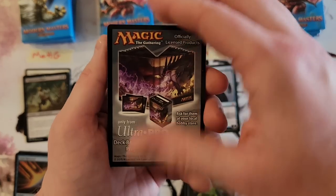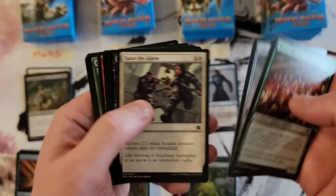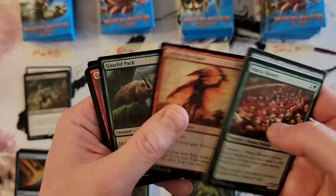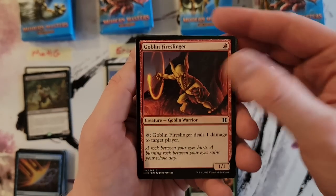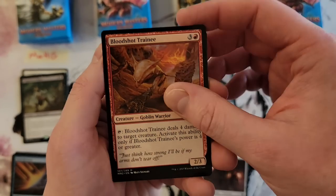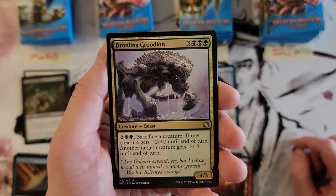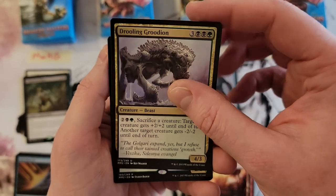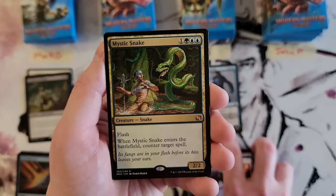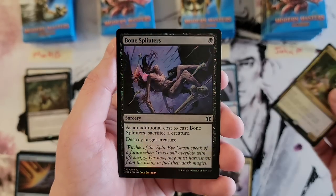Second pack — Fire Slinger, Cathodion, Trainee, Boilerworks, Drooling Ogre. Mystic Snake — cool. Not a hit but I dig it. And Bone Splinters.